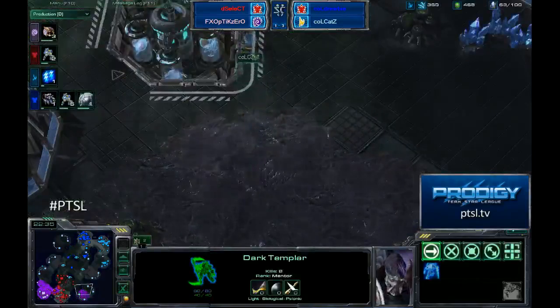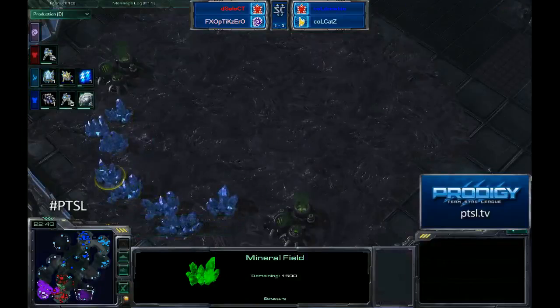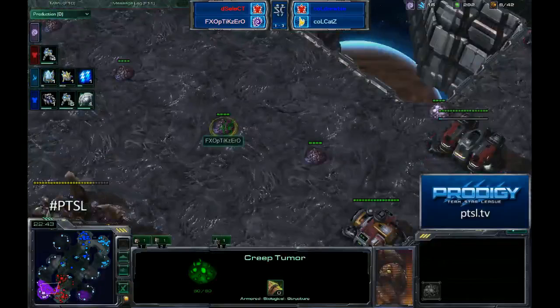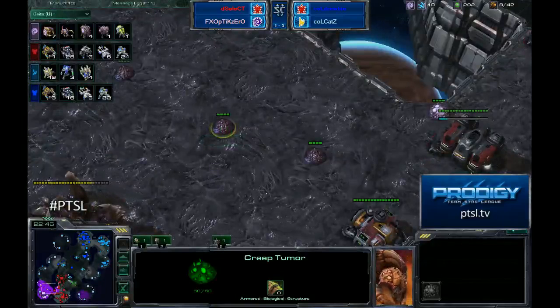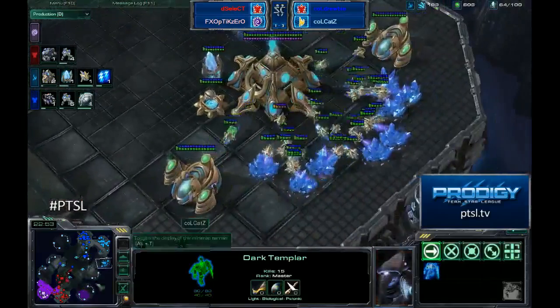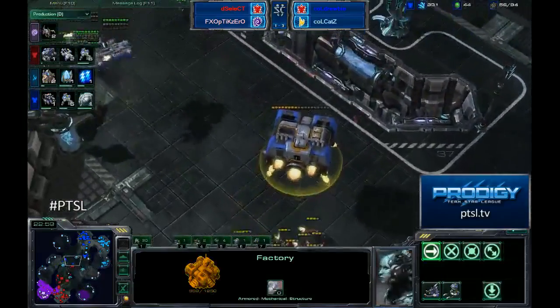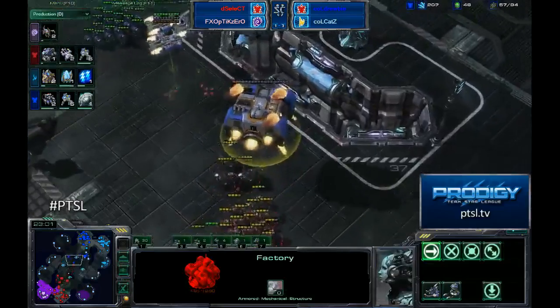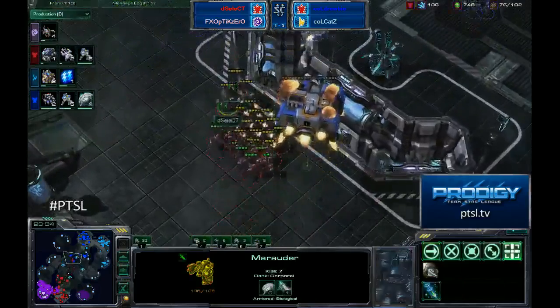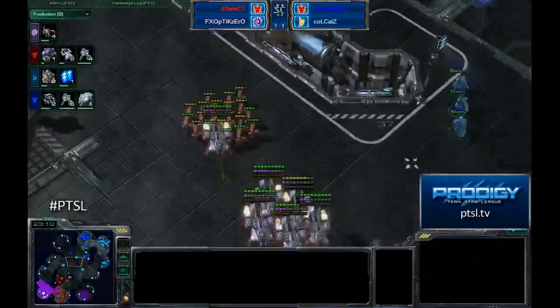DTs did successfully clean up this secondary expansion for Optic Zero, which means he is down to eight supply. He does have seven drones out somewhere. All these Marines from Select finding a scouting factory — at least there is that bonus. But if they run headfirst into these Marines, they might actually score a couple of kills, and there are some medivacs in the air to be able to support that.